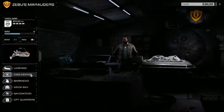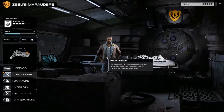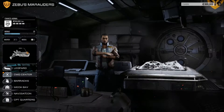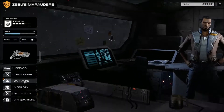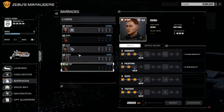That was the command center. This is Darius Olivera, your second in command. You can click on him, talk to him, get his opinions on things — there's a little roleplaying element to it. Then there's the barracks, where you can see your MechWarriors. We currently have two pilots down: Decker and Zebu are out. Each pilot has different skills you can upgrade with experience points.